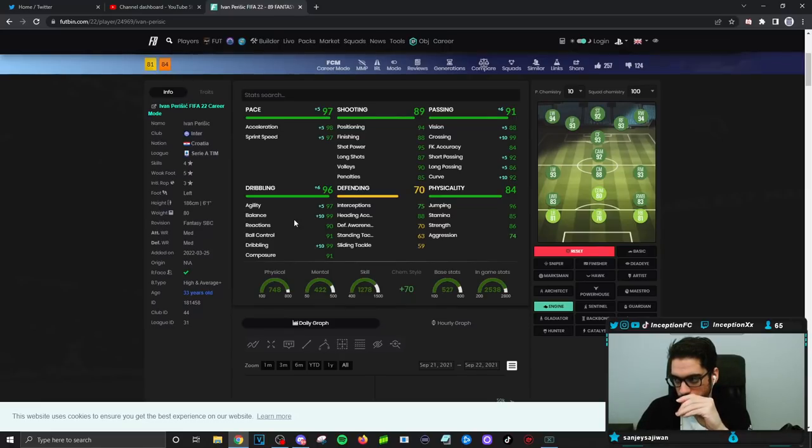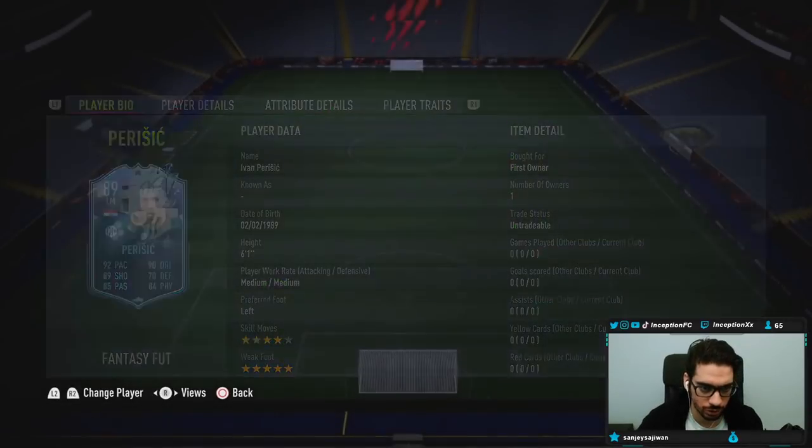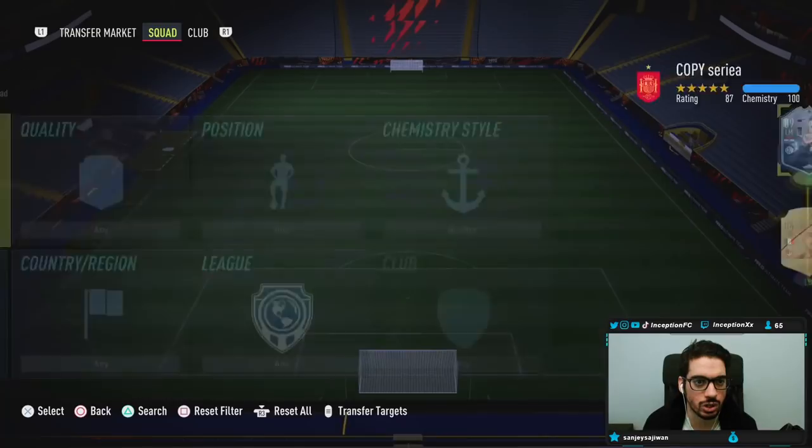Pace is at 98/97 with engine, passing is really good. The engine chemistry style is going to make the most sense — you need to give him that boost because of how tall he is.